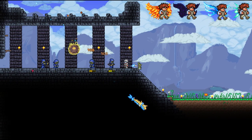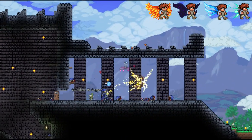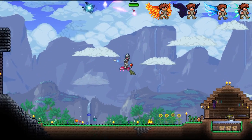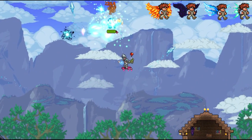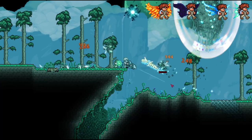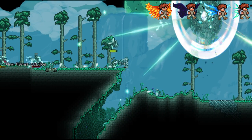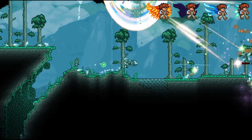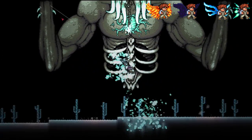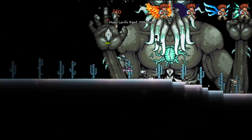For the next wings, you will need to activate the lunar event. To start it, defeat the lunatic cultist boss at the dungeon — this triggers an event all over the world, spawning 4 towers you need to destroy. You will also get an ancient manipulator from the lunatic cultist. To destroy the towers, you will need to kill 100 enemies on normal difficulty and 150 on expert, then you can destroy them. Each tower drops a different type of fragment. Once all 4 towers are destroyed, the Moon Lord boss will spawn. Once the Moon Lord is defeated, he will drop luminite ore, which you can turn into luminite bars at the ancient manipulator obtained earlier.